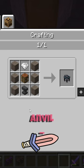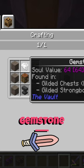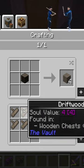This is the Jewel Applicator. It can be crafted using an anvil, a crafting table, a gemstone which are found inside of gilded chests, and six pieces of driftwood planks which are made from a 2x2 of the driftwood that you can find inside of wooden chests.